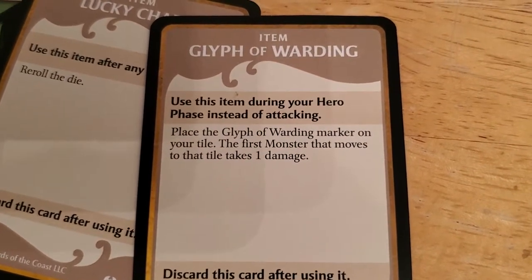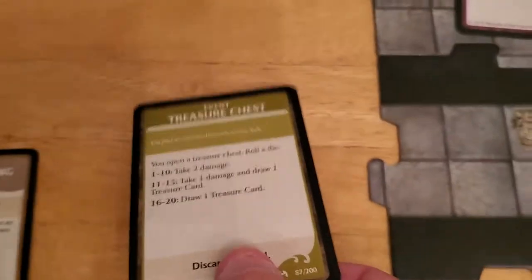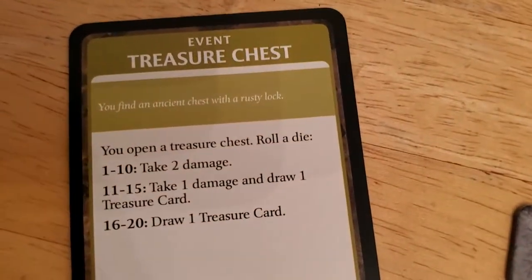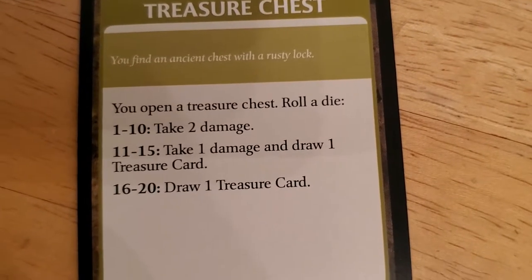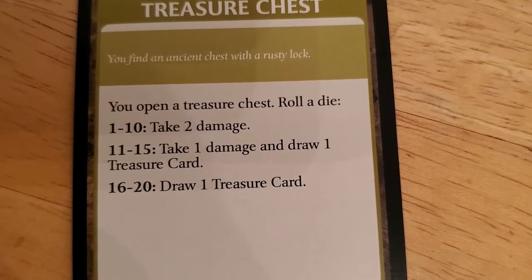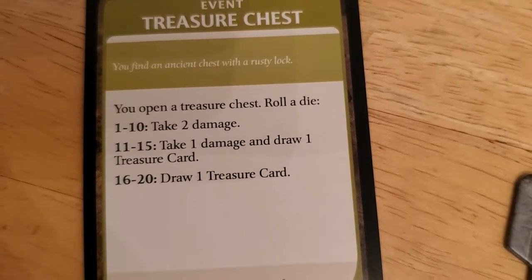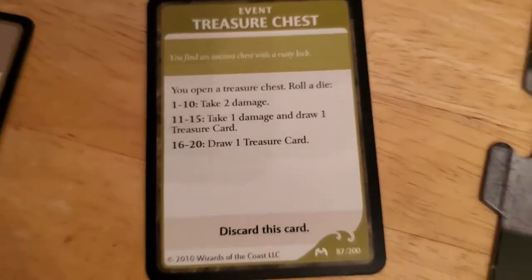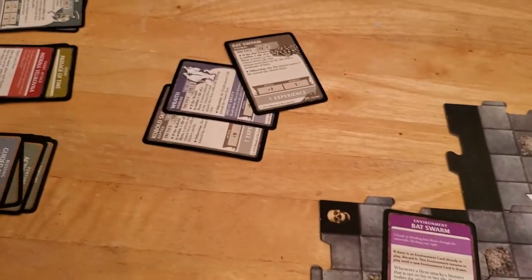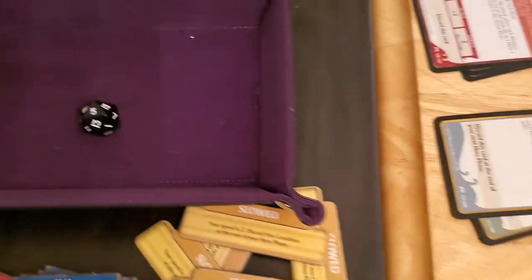Place the glyph of warding on your tile - the first monster that moves to that tile takes one damage. Maybe we'll throw that down, but the thing is you have to do that instead of attacking, and she's already attacked. Treasure chest - we'll probably let this play out because at least you have a chance of not taking any damage. That's a pretty low chance though - she's probably going to die if I let this play out. If she rolls 1 to 10 she takes 2 damage and dies. If she rolls 11 to 15 she takes 1 damage, draws a treasure and dies. 16 to 20 she just draws a treasure. I just don't know that it's worth spending our entire experience to cancel that. I don't think it is, I'm going to play it.